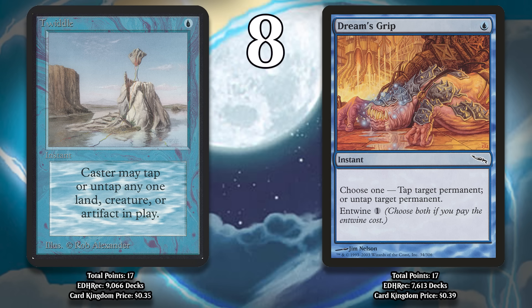At number eight, I've got two cards: the original Twiddle and Dream's Grip. I put them together not only because they have very similar effects, but also because they have an identical score as a result of being played in the exact same deck. Dream's Grip is Twiddle with upside because it can tap or untap any permanent, and it also has Entwine for one generic, which means that if you pay that additional cost you get both modes — so you can pay one generic and a blue to untap one permanent and tap another one.